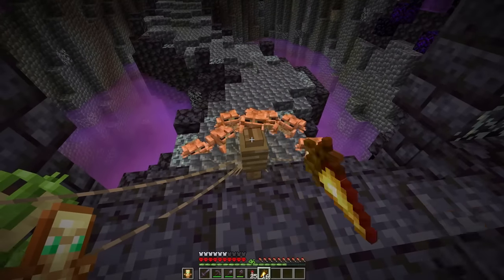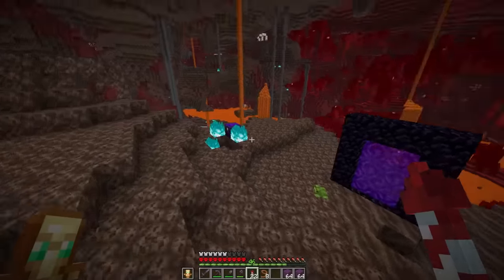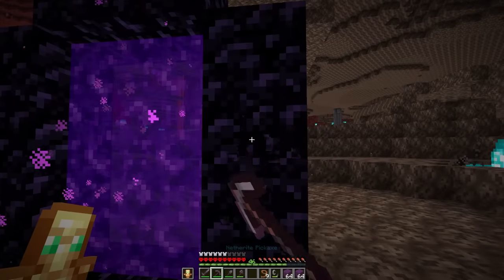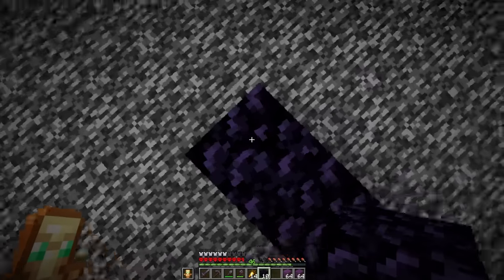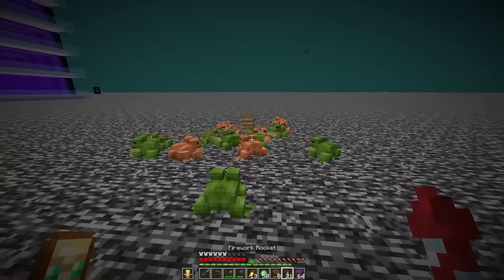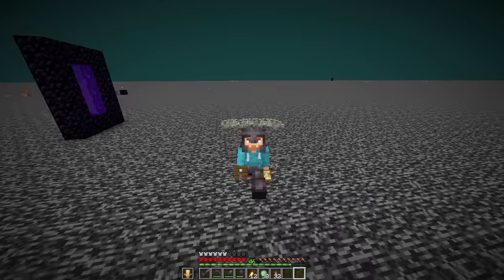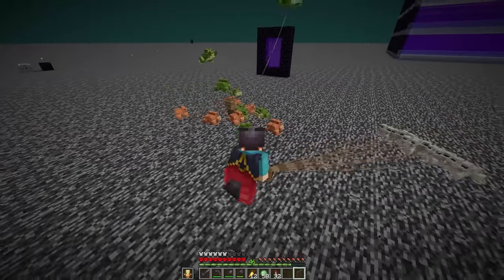The orangey brown frogs are now ready to go as well. One more set to go — back through the portal. So we don't lose any more frogs, we'll break this portal and the new portal should be going right here. Frogs have all been transferred to the roof, and now for the final type of frog. 30 minutes later and we've done it — eight of each type of frog.